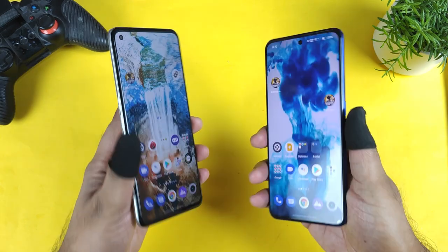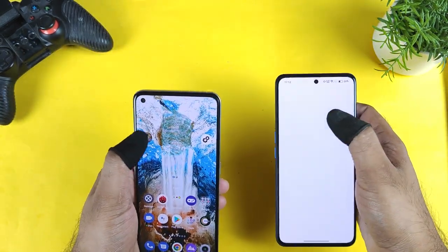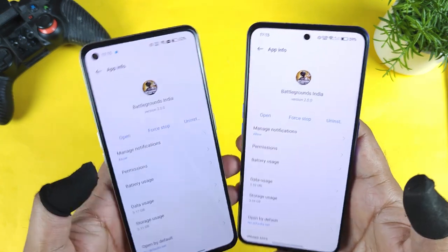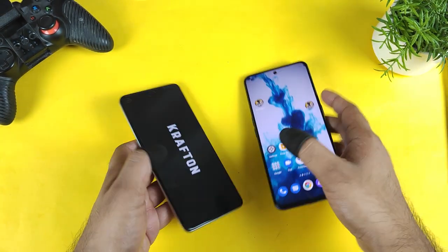Now let's get started with this side-by-side comparison using the default settings on both phones. Let me show you the APK I have installed so you can understand — there will also be an official update available soon on the Play Store. You can see it's version 2.0.0. Let's observe how much difference there is between these two phones.